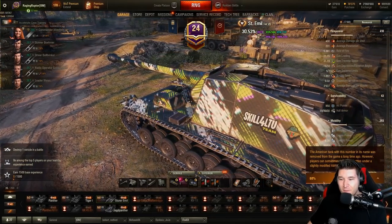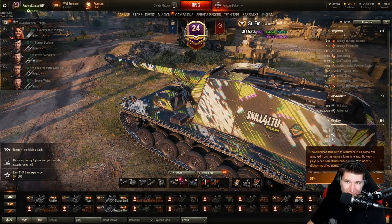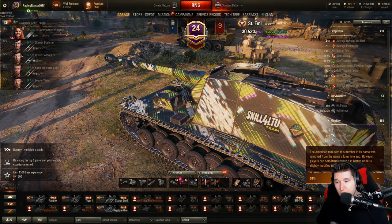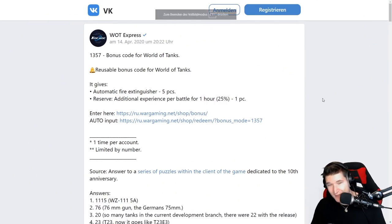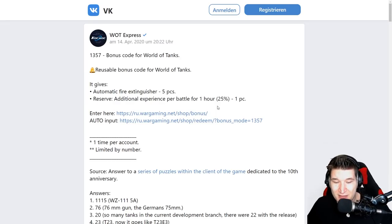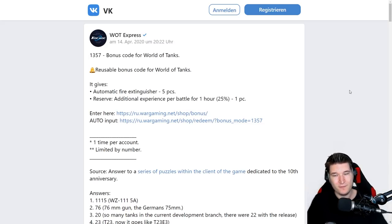First things first, let's start with this weird looking bar which so many people ask about. It's fairly simple — it is just a progression bar which Wargaming shows you different little tidbits about World of Tanks. All those questions are something from in-game, and they are in preparation for the 10th anniversary. The most important thing is you can add everything up from those questions and get a bonus code: 1-3-5-7-13-57. You can use it only once but there are unlimited uses for unlimited users. You'll get five fire extinguishers and a 25% booster for one hour of experience earned.